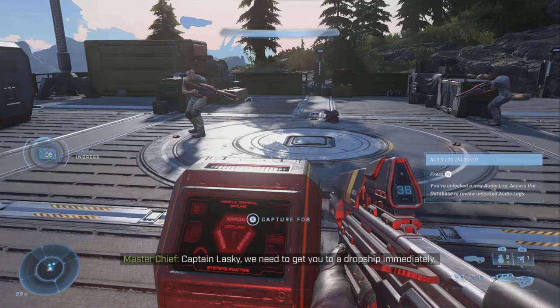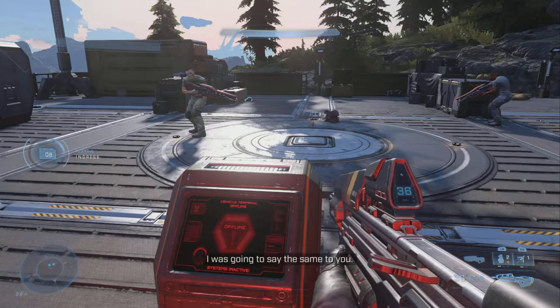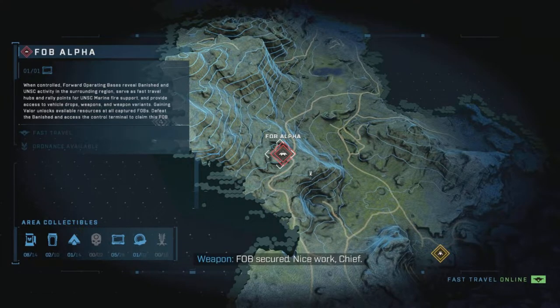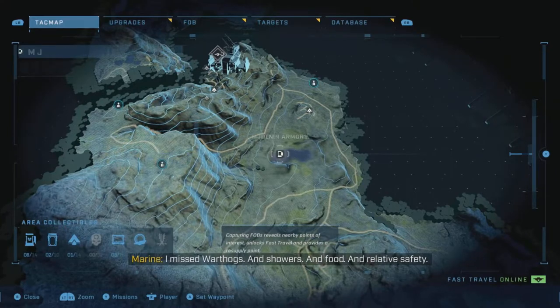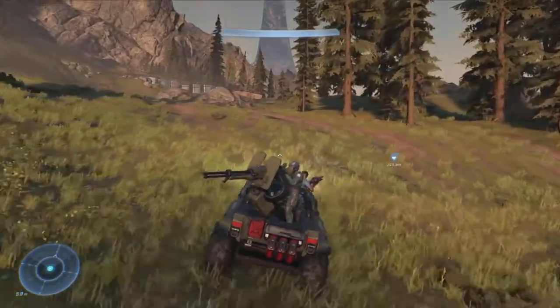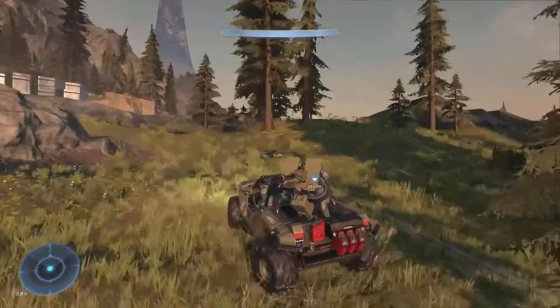Let's get started. With all of these different armor locations, you're gonna have to first unlock the FOB — this one is gonna be FOB Alpha. After you unlock FOB Alpha, you can travel over here to get the Crimson Vettel MK7 armor coating.